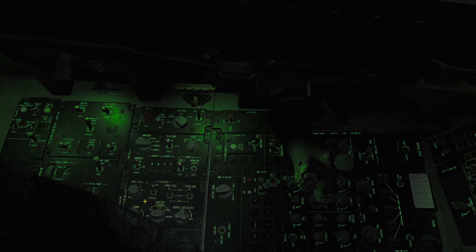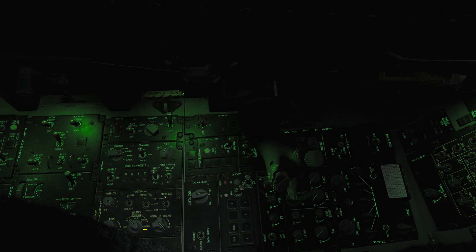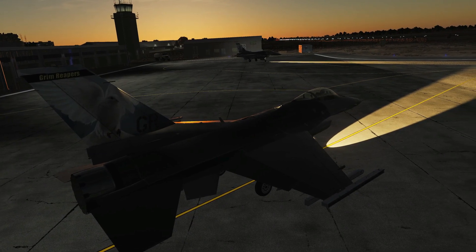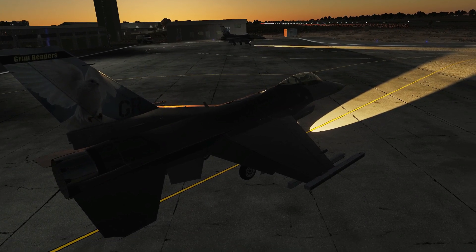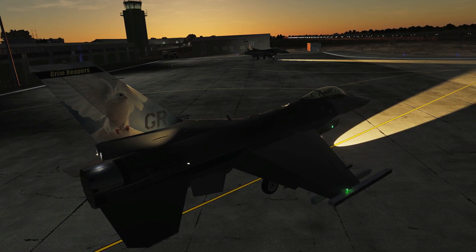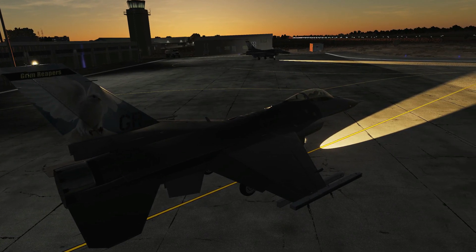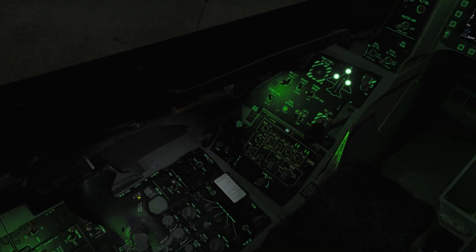All that leaves is the covert modes. We've got All, Anti-Collision, and Formation. According to the manual, these are three modes suitable for use with night vision goggles. At the moment, going to All only shows the air-to-air refueling lights and landing lights. Anti-Collision gives basically everything apart from the anti-collision light itself. Formation gives just the anti-collision and the air-to-air refueling light. We're not sure the covert modes are working correctly at the moment, but we stand to be corrected — it doesn't fully explain what they do in the manual.